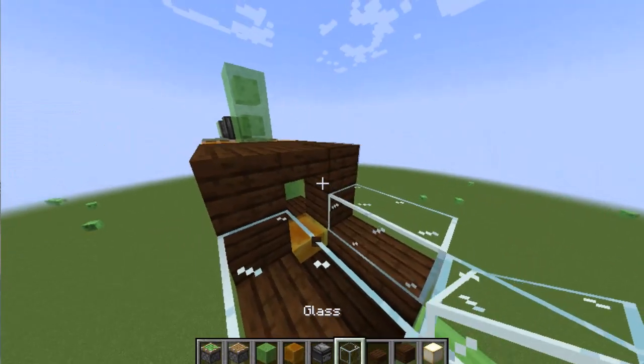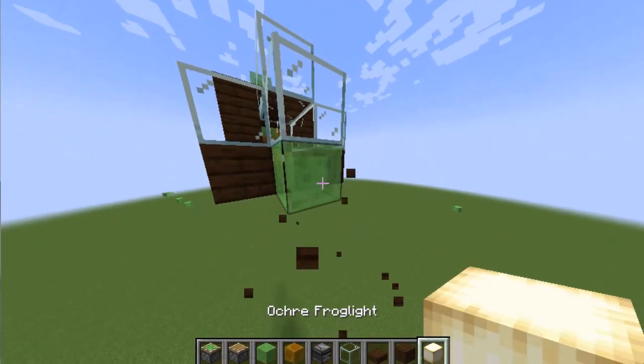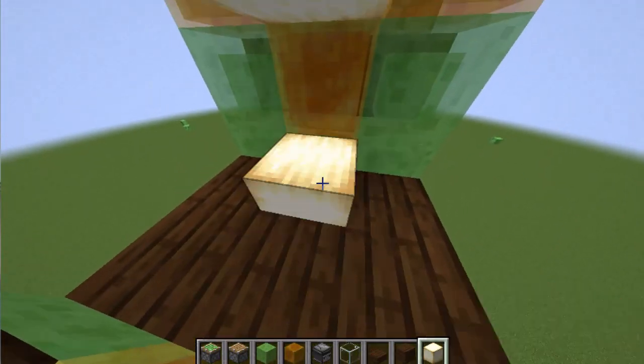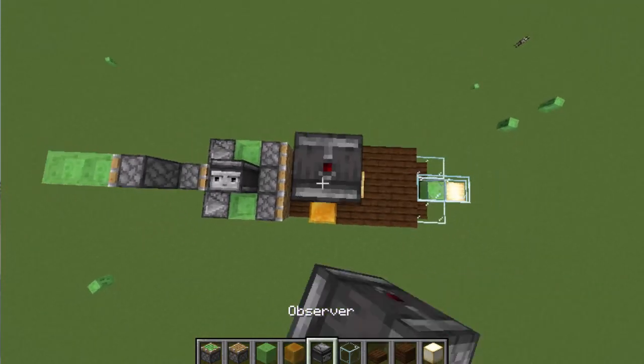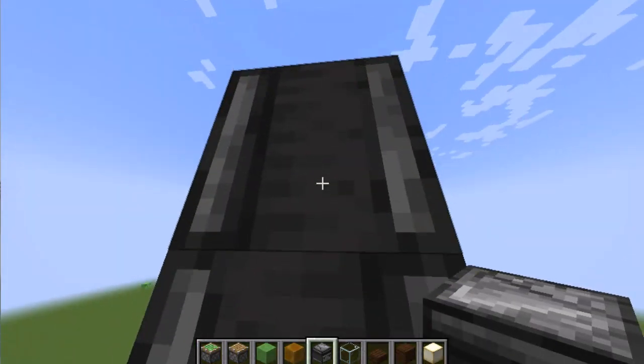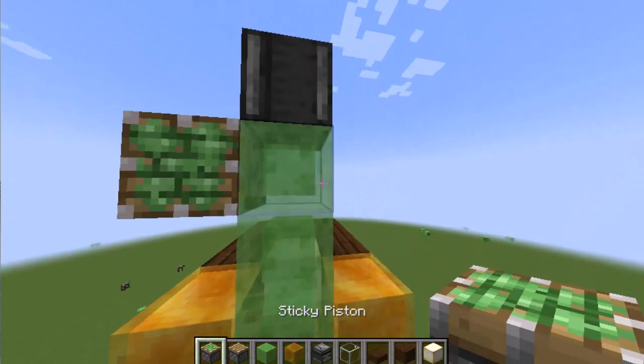Place it and place glass, and place it in front of it. Then come here and place it. And then, you have to put an observer on the other side of the face. And then you have to put two sticky pistons on this side.